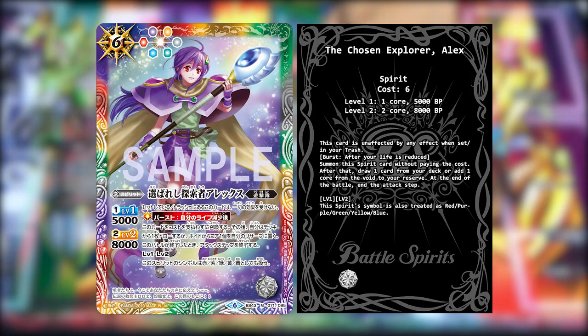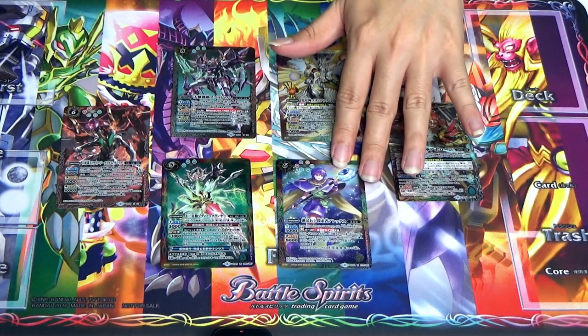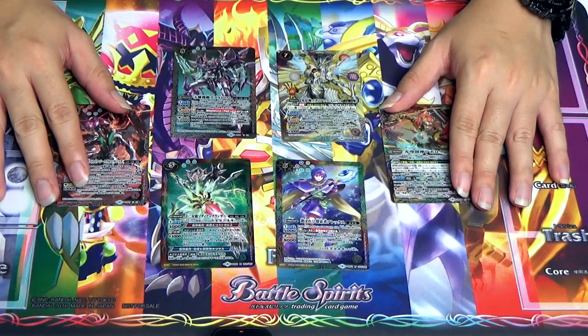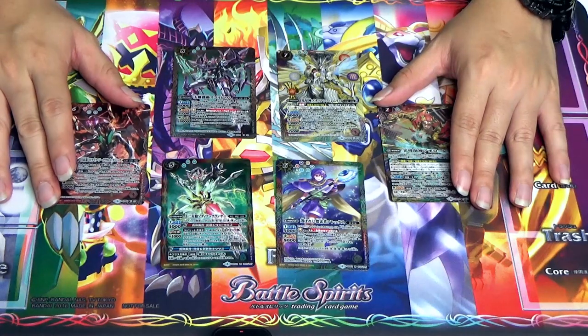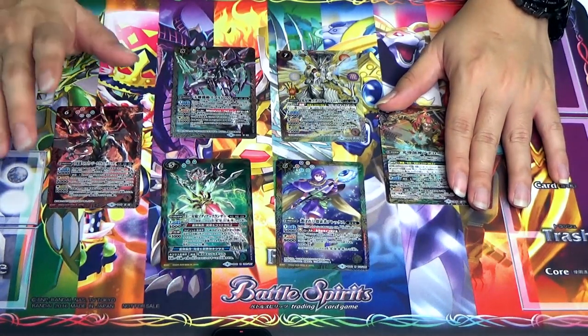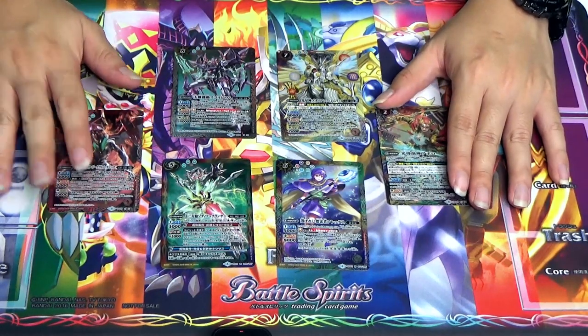Lastly, we have the Chosen Explorer, Alex. His family is Commando. This card is unaffected by any effects when it's set or in your trash. When your life is reduced, summon this card without paying the cost. After that, draw a card from your deck or add 1 core from the void to your reserve, then end the attack step. Level 1 and 2: this Spirit's symbol is treated as red, purple, green, yellow, and blue — covering all colors since he himself has a white symbol. Alex is very popular among players because not only is he a staple, he helps prevent further damage against cards that require multi-attacks. Because you end the attack step, it makes Alex a great addition to any deck. This deck provides two of that card, which is very amazing.